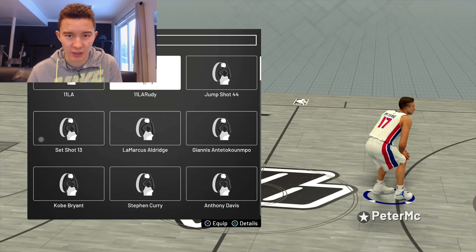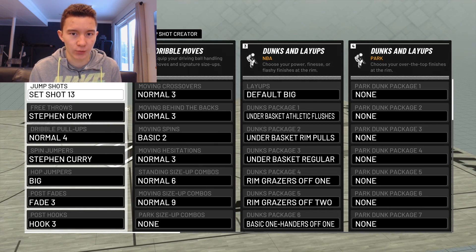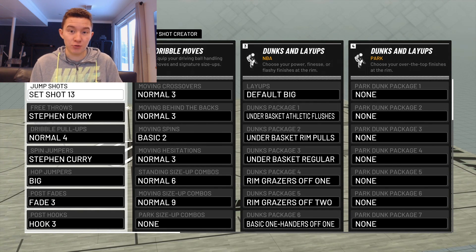Starting off, we have the jump shot: Set Shot 13. When you get past seven feet you're a center, and fast jump shots don't really work — Base 11 is not the best base once you get past it because of the way the timing works. I was using Base 11 with some jump shots on this player, but I knew something was wrong. I talked to a lot of people with bigger players and they said use Set Shot 13 — you'll be able to shoot with any archetype. Doesn't matter if you're a post scorer or a glass cleaner.